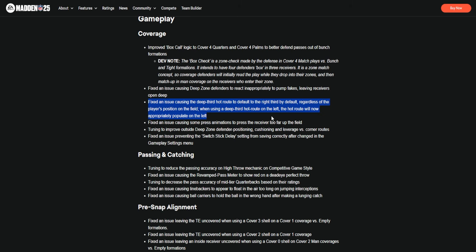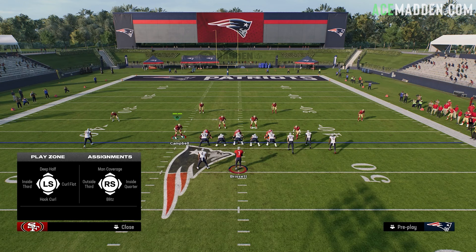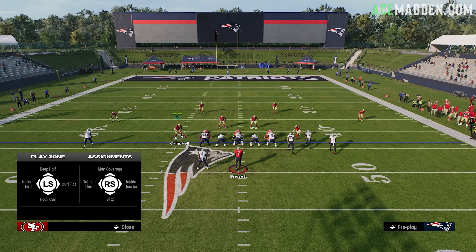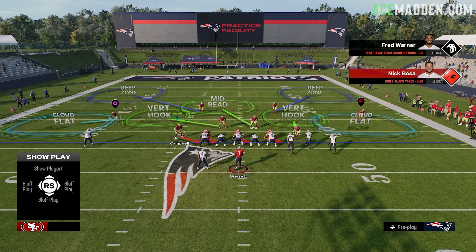You can now use outside thirds in base sets like three-four odd. Before, you could use outside thirds from your safeties but you couldn't do it to both sides. Now it's just called outside third — I'll show you what it looks like. You can create like three cloud or Tampa three out of a three-four odd, and that's incredibly helpful. That's going to be a really good change moving forward.